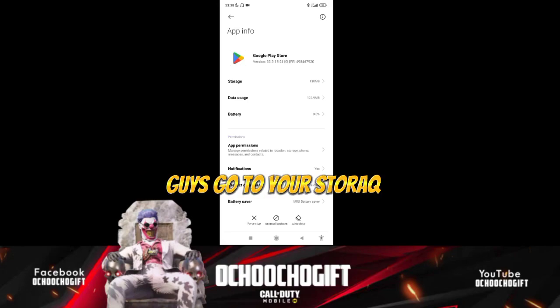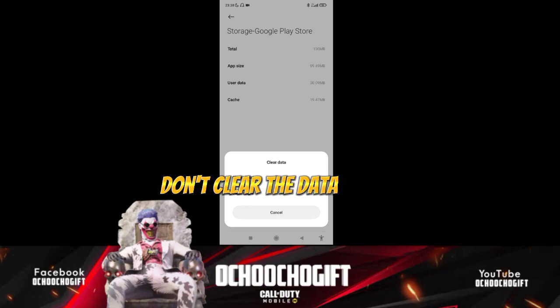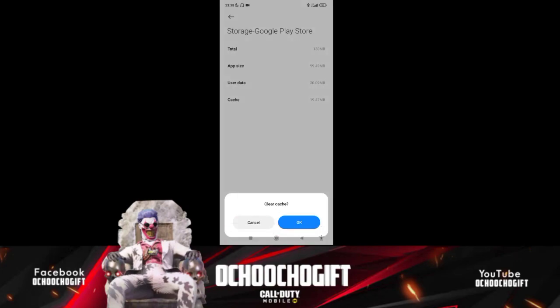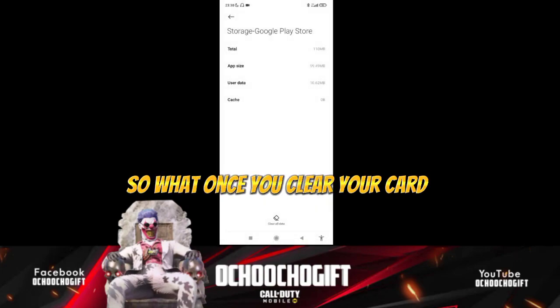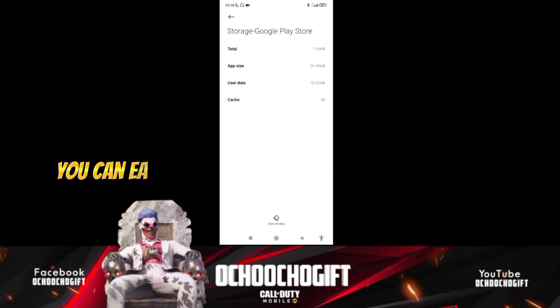Once you go to Play Store, go ahead and open it, then go to Storage. On the Storage page you're gonna see Cache. Just click on Clear Cache — don't clear the data, just clear the cache only. Once you clear your cache, go ahead and restart your phone, and you can easily download Call of Duty Mobile back on your phone.